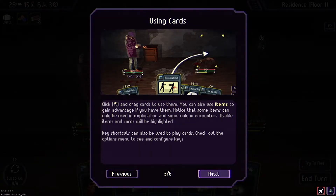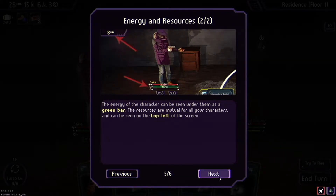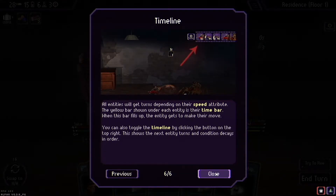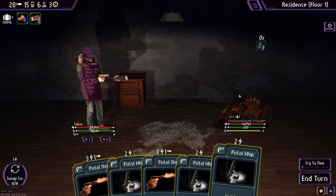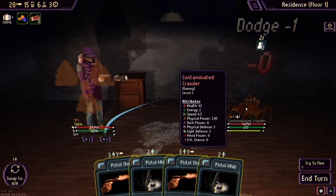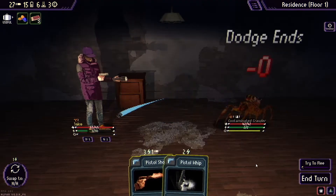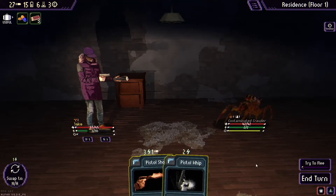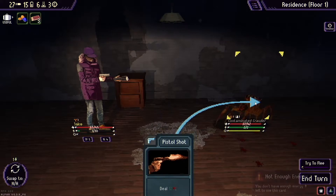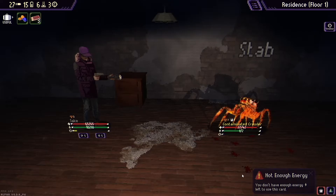Going near enemy tiles during exploration starts the encounter phase. Defeat all enemies to gain loot and XP. Click and drag cards to use them — each card costs energy and a resource such as pistol bullets. The energy bar is shown under the character, and all entities take turns depending on speed attribute. That is a very big spider. Let's pistol whip — deal six damage. Dodged, dodged again.